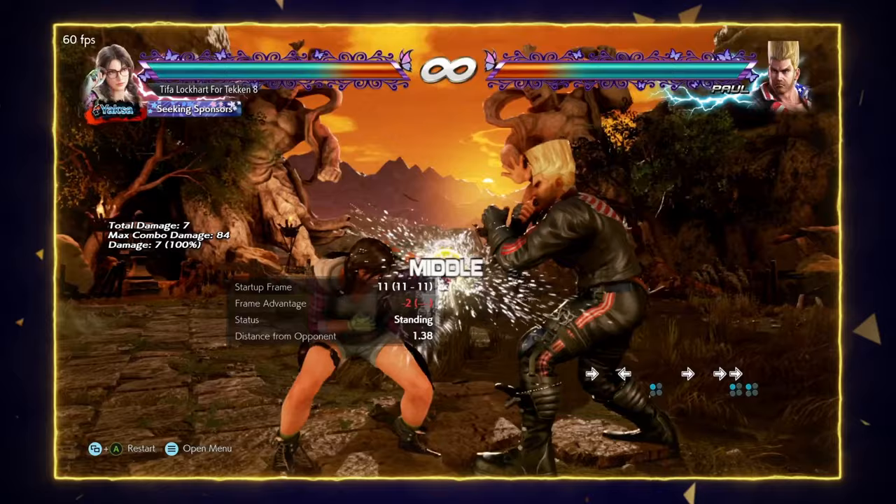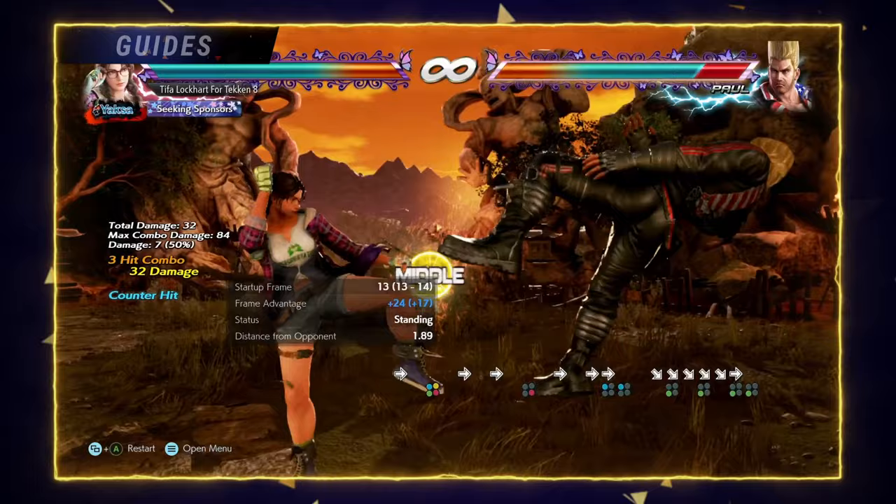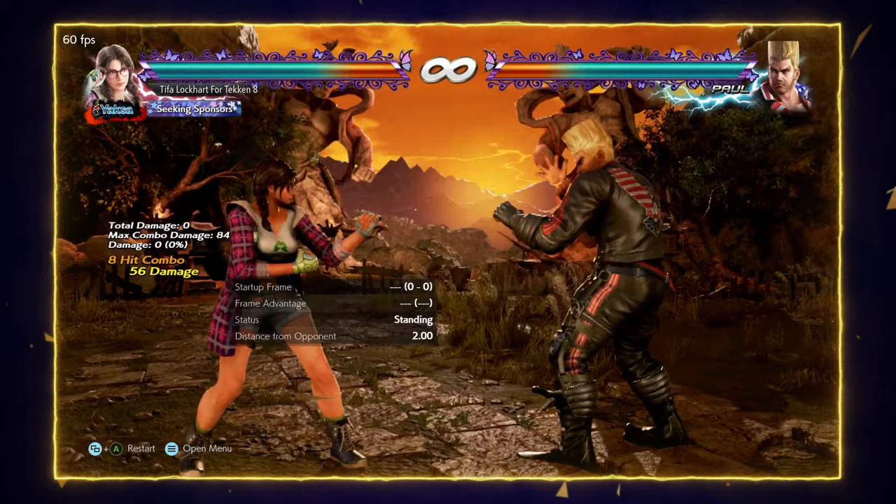Magic 4 is 11 frames. Typical magic 4 — you use it to counter hit your opponent. She gets a combo off it. You use this to challenge your opponent for disrespecting your plus frames or to steal your turn back. So magic 4 is another good option.